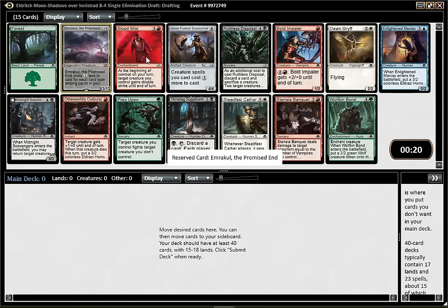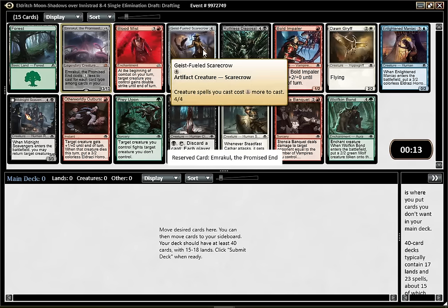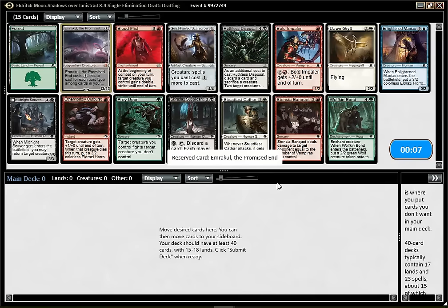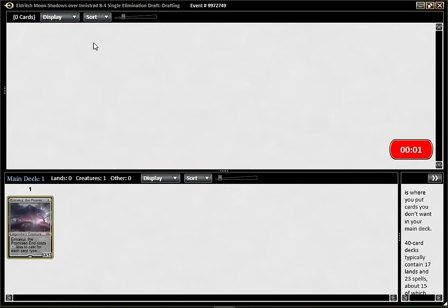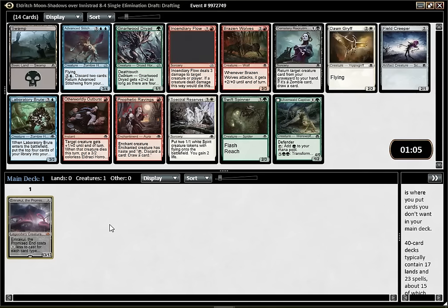Bloodmist is decent if you're trying to be aggressive. The Scarecrow can fit any deck as long as you're not trying to cast big things like Emrakul. Ruthless Disposal is pretty decent, but I haven't played with the card yet - it's card disadvantage, so I'm not sure. Prey Upon and Scavenger are probably the two best commons. But either way, I think it's pretty clear-cut Emrakul for me.